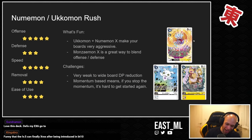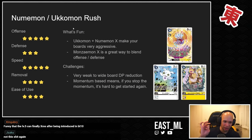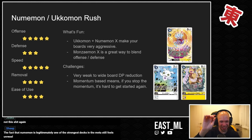Next up is Ukumon/Numemon. I talked about this deck in BT16 and looking back, I definitely underrated it — very, very underrated. The deck's offensive power, speed, and removal are all incredible, and it's insanely easy to use. Ukumon lower-end plus a floodgate, play a bunch of Numemons, Numemon X Antibody, Monzaemon, Monzaemon X Antibody, and then the nastiest level sixes.